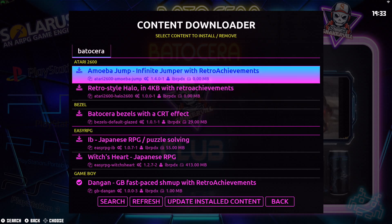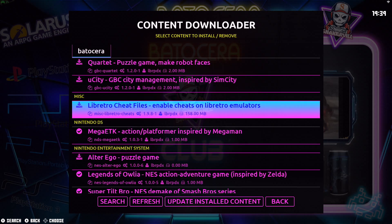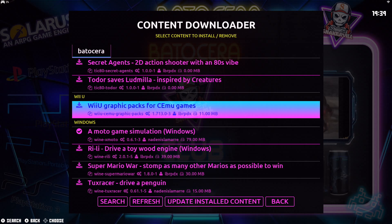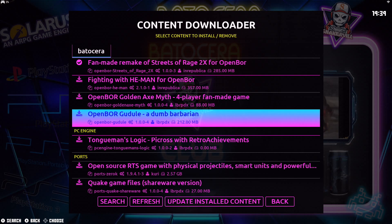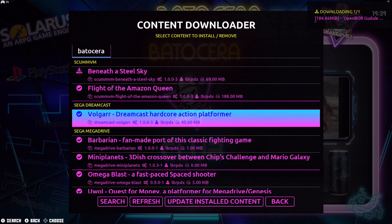From there, you can just go ahead and download the games you want. Besides games, there's also a Wii U section where you can download graphics packs for games. But for the most part, most of the content here are games. Downloading is really simple — just go ahead and select one you want and install. You can download several of them at the same time. So we're going to go ahead and fast forward the downloading section and get to some gameplay. I'm going to show you a brief demonstration of some of the games that you will find here on content downloader. Let's get into some gameplay.